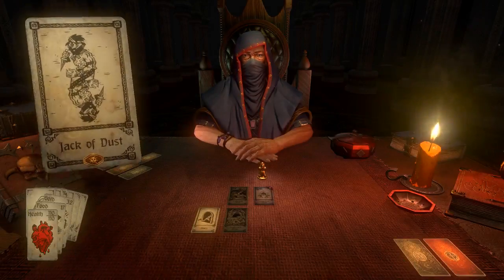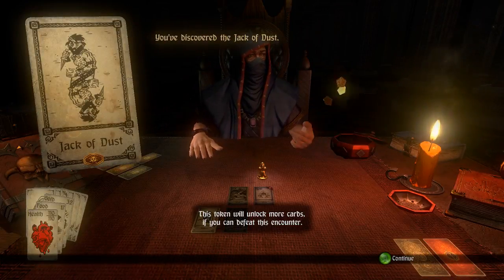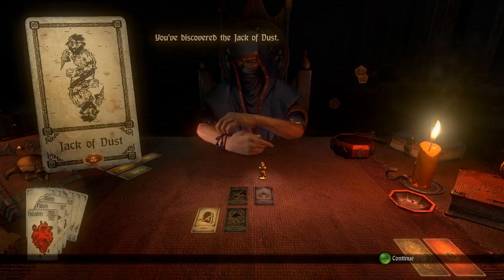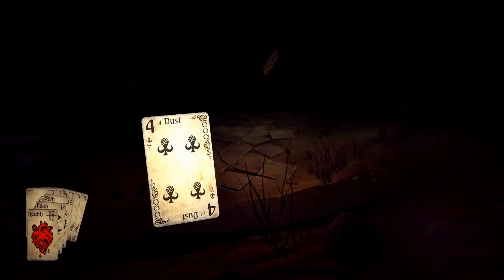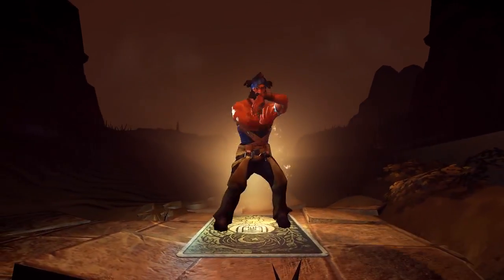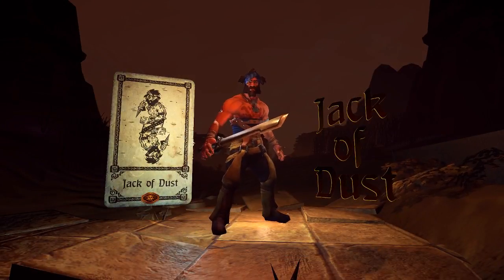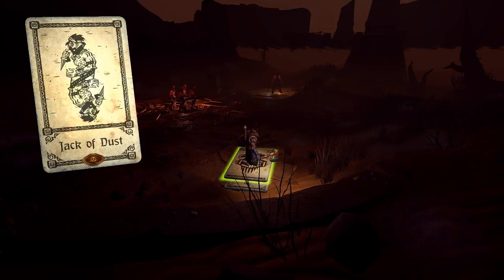This token will unlock more cards if you can defeat this encounter. He offers three card tokens — if we beat this card we get three card tokens which in turn give us more cards to unlock and put in our deck. This is the Jack of Dust, and here is all our stuff.